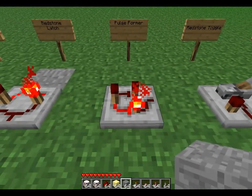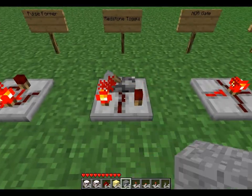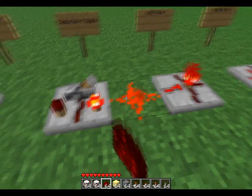Pulse former: when the input is powered, it sends out a pulse. Redstone toggle is kind of similar to the latch, but it only powers one side though.